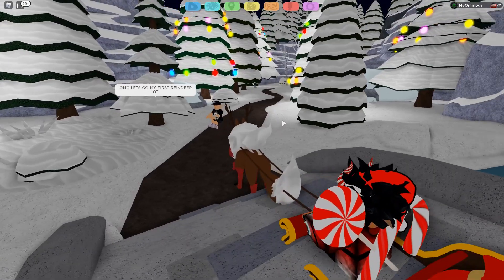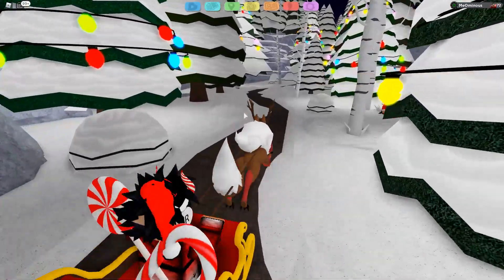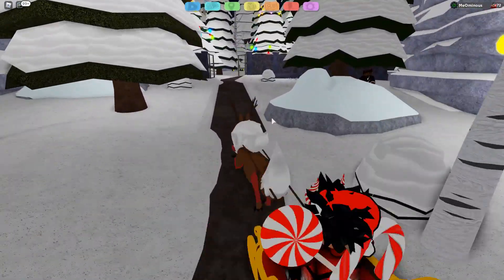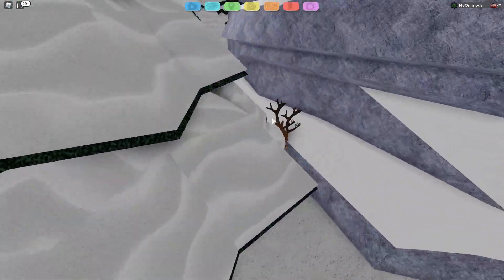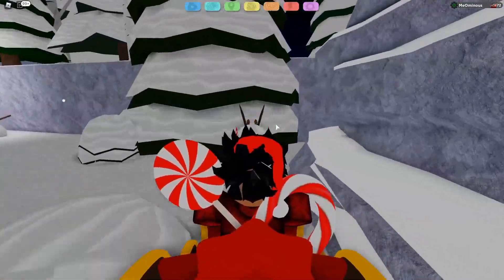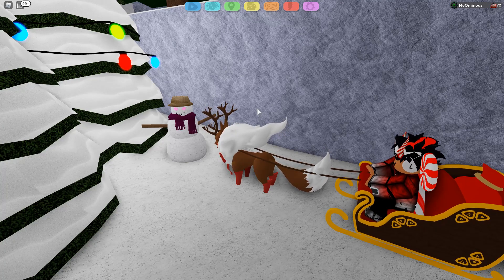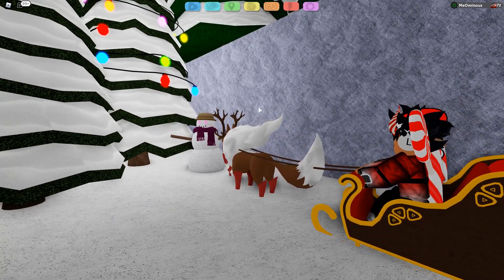We're basically back at the front, we're outside at the bridge. Follow me for the fifth easter egg — this one's actually a tricky one. What you want to do is head right from here, then go straight and take a left. You can actually see there's a snowman, but not really an ordinary snowman — it's actually Test from Pokémon Brick Bronze. It's a Test snowman and I think it's a pretty cool easter egg they added for this holiday event.